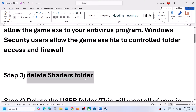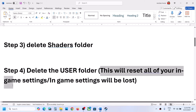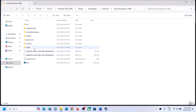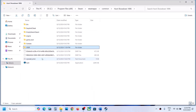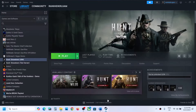If still not working, the next step is to delete the User folder. When you delete the User folder, this will reset all your in-game settings — all in-game settings will be lost. So only delete the User folder if you agree. Again right-click the game, select Manage, Browse Local Files, and if you want, create a backup. Then right-click and delete. Once deleted, launch the game and check.